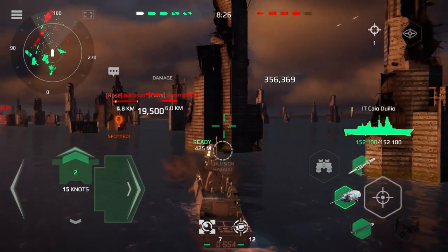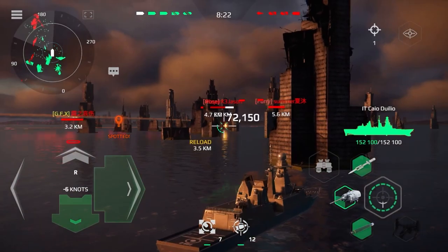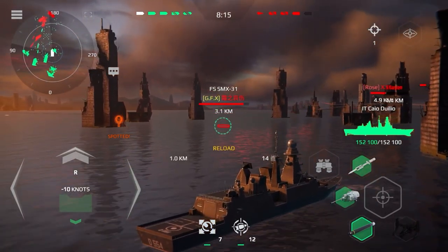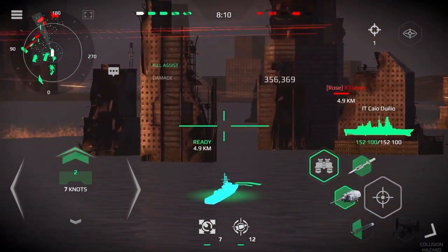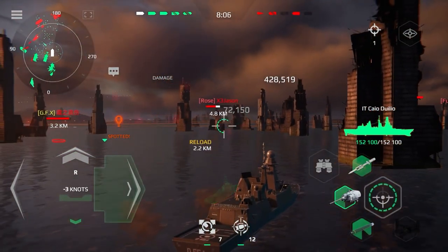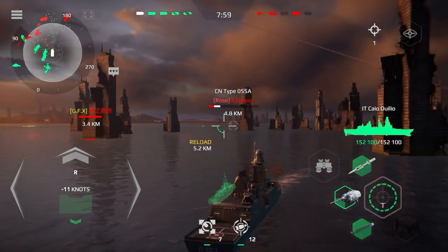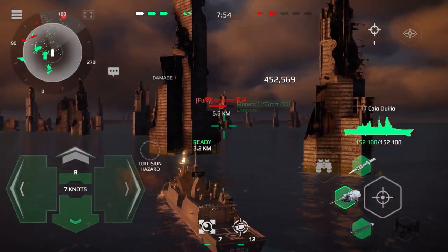Contact surface targets detected. All engines full stop, half ahead. Take course 160, half speed ahead. Stop the engines. Turn right, 30 degrees. Missile silos transfer target package, alpha bravo 22. Engine standby.